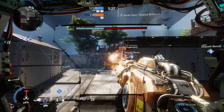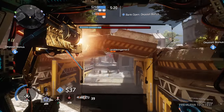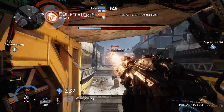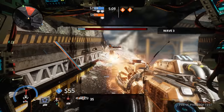Ion is built and balanced around the idea of energy, as shown by the diagonal bar to the left of your aim reticule. All of her abilities consume some of this power meter, with two exceptions: the primary fire of her primary weapon, and the core ability. Managing this energy pool and diverting power to the systems your Titan needs most is critical to finding success with Ion.